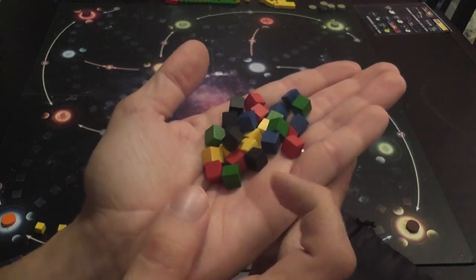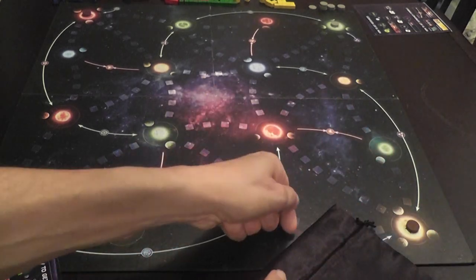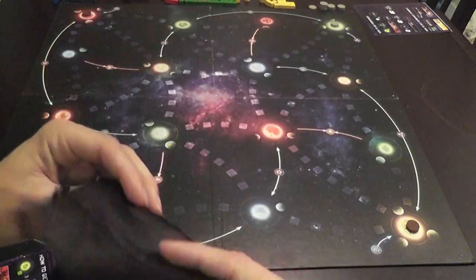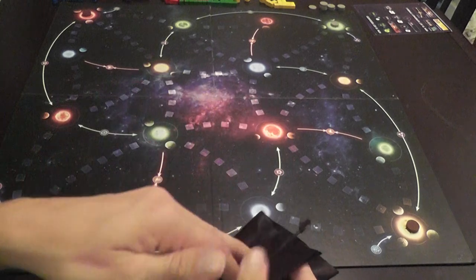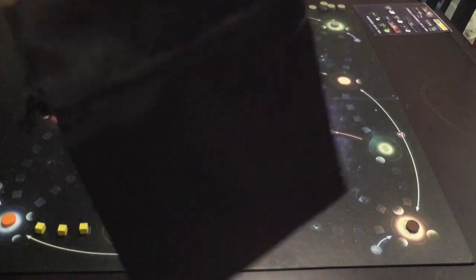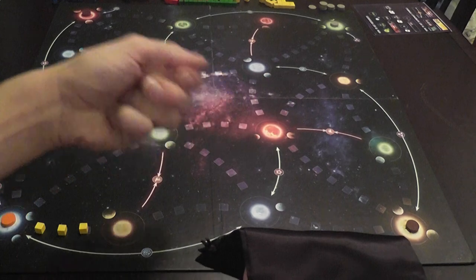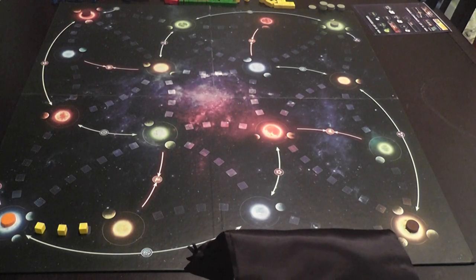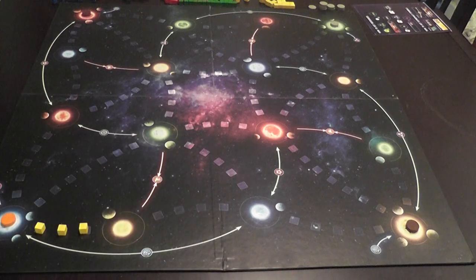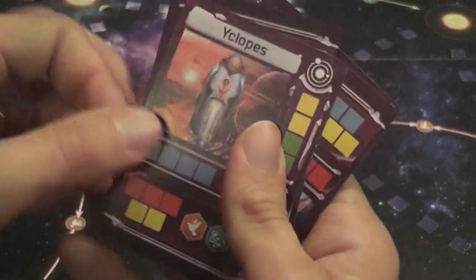On your turn, the basic standard action is to draw three cubes and place them somewhere — on the board to create connections, or to cancel projects. Most importantly, you place cubes on face-up cards. You start with one such face-up card, which is your species card.